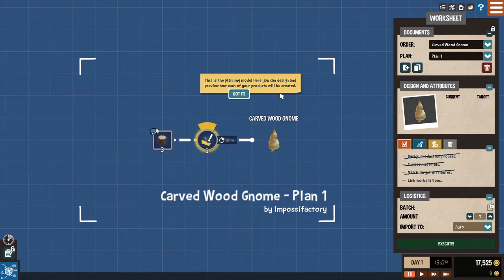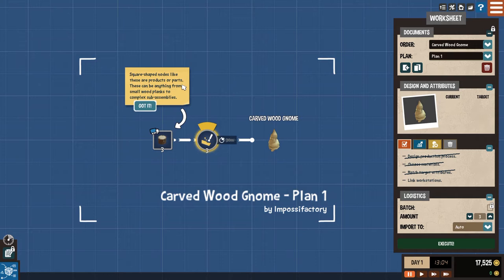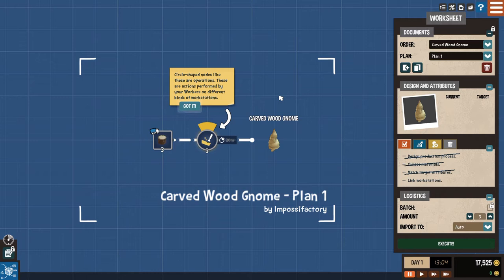Square-shaped nodes like these are products or parts - these can be anything from small wood planks to complex subsets. Circle-shaped nodes like these are operations - they are actions required by your workers, performed on different kinds of workstations. So this is the materials you need, these are the actions that need to take place, and this is the final product based on your current plan. We're going to get a carved wood gnome.